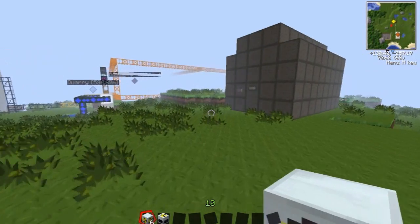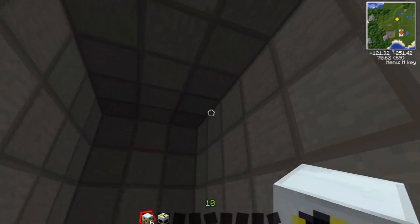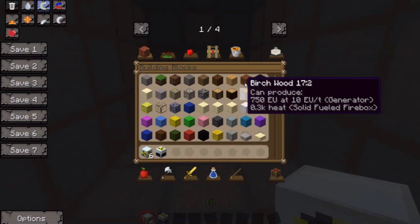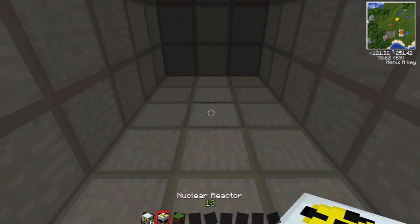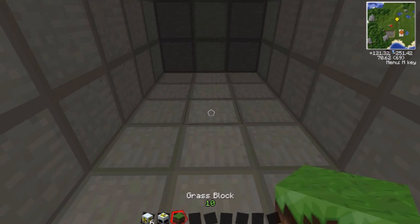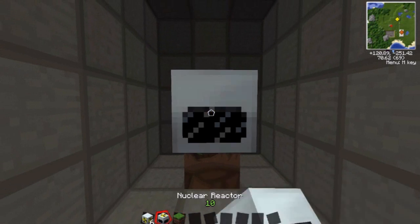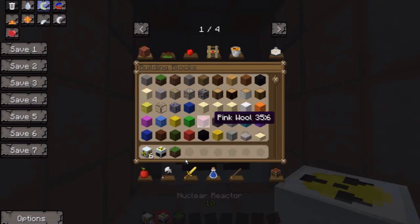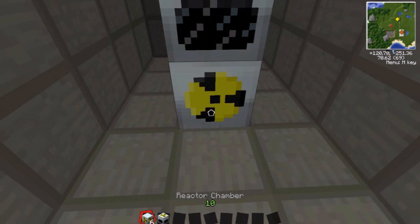I'll be doing it in stages. First you need to make a reinforced steel wall. One thing I haven't mentioned is you're going to need an ordinary block, because you can't just place this down like that because it will glitch. So what you do is you go ordinary, ordinary, and put that there. Then delete that. So you just put down the nuclear reactor so you can get rid of this. Now you get the reactor chamber — you go that underneath.